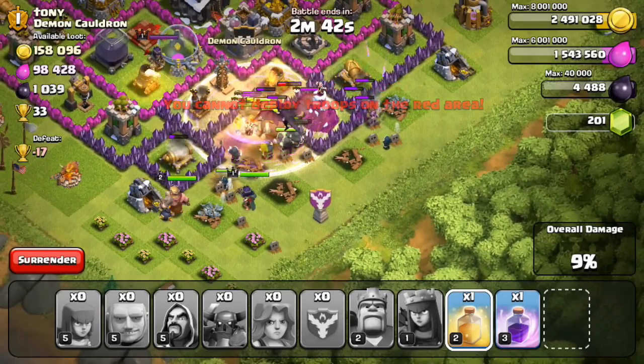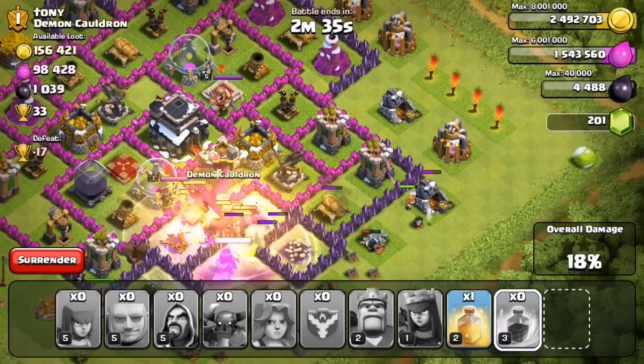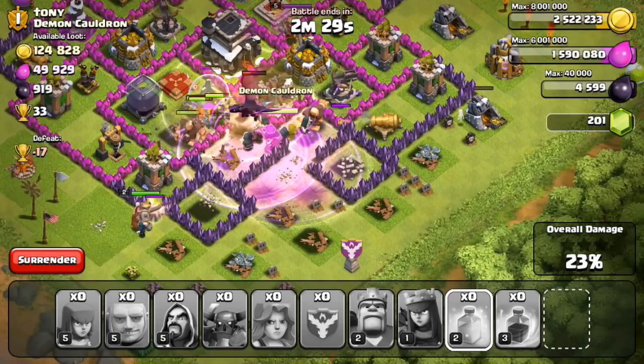I drop the two archers first since they are outside the base, dropping them as close as I can to the clan castle in case there are troops inside. As you can see, I couldn't quite reach the clan castle.